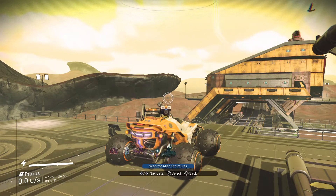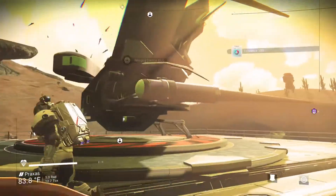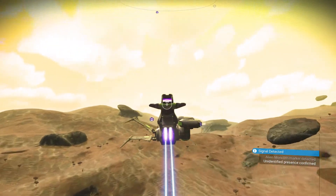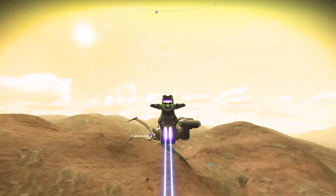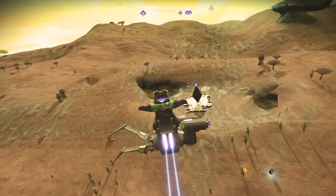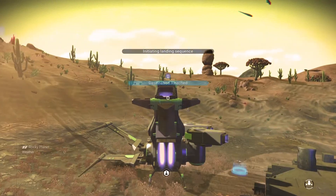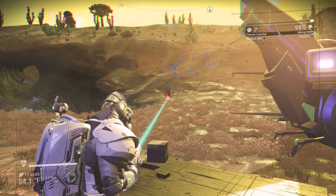You can select that, go all the way to alien structures — monolith — and off we go to the monolith. It usually finds one that's not very far away. Oh yes, the can't-land issue — always fun. Okay, bitey critters already, that was fast.